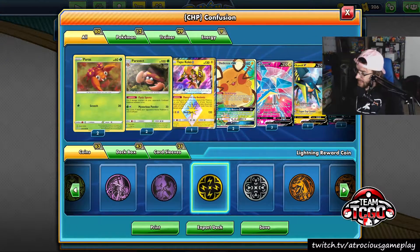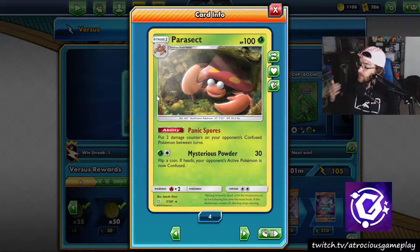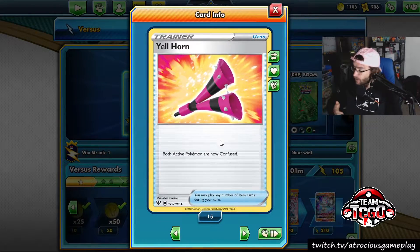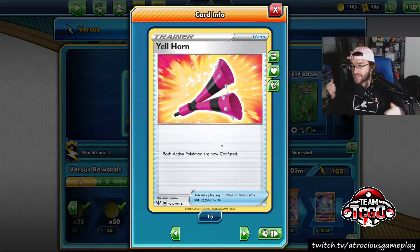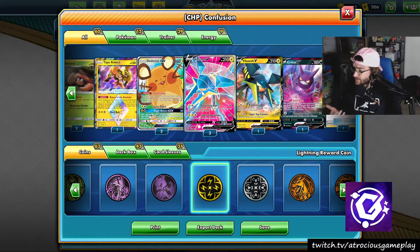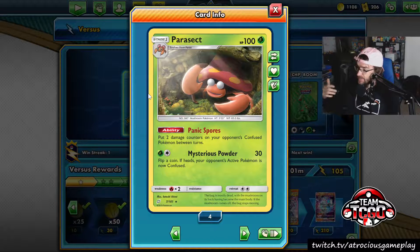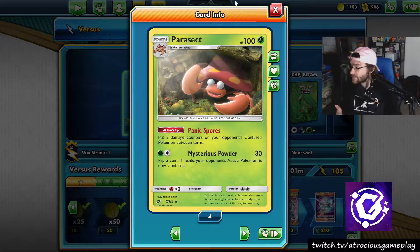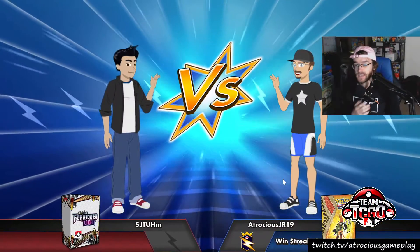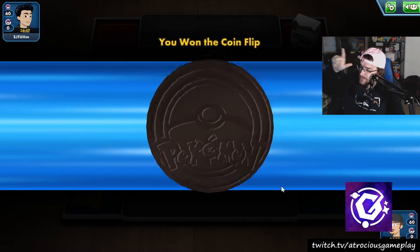But back into the good stuff. It is the Paris Vikavolt deck. This is Paris from Team Up with Panic Spores, where you put two damage counters on your opponent's confused Pokemon in between turns. Combo this with the Yellhorn from Darkness Ablaze, and you can provide big damage when comboing with item lock - you lock them out of switches, do 50 damage, put two more damage counters on in between turns. If you like what you see, comment and subscribe. I do videos three times a week on YouTube: Tuesday, Thursday, and Saturday.